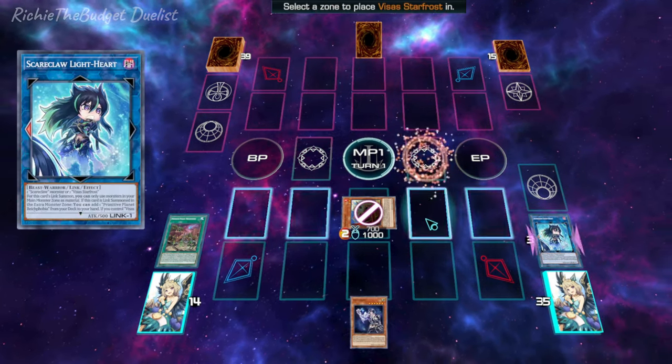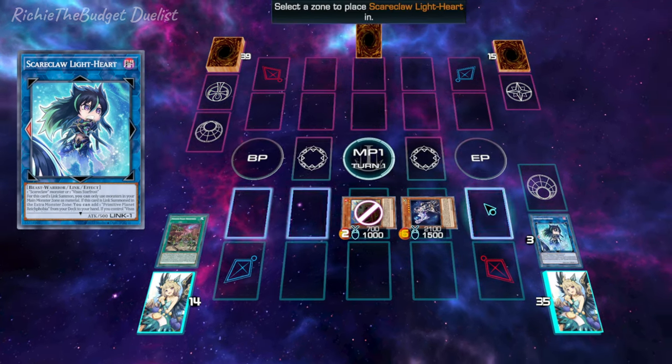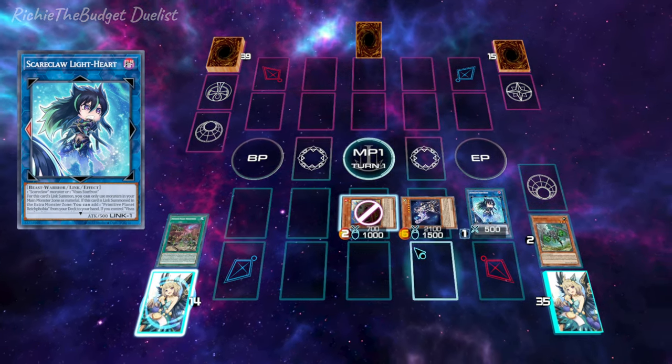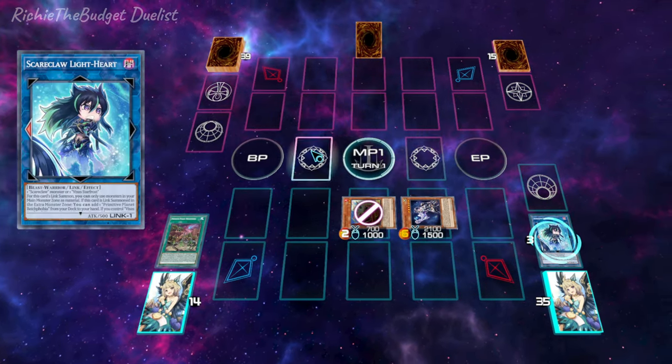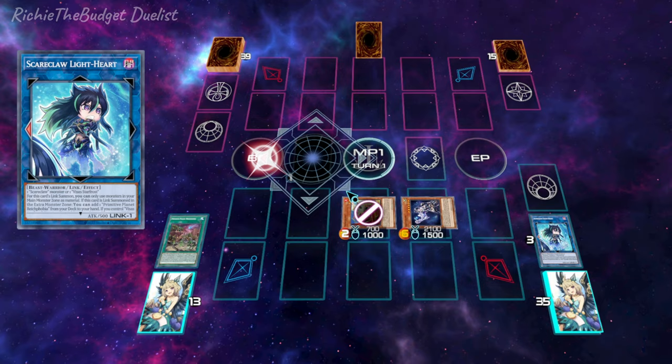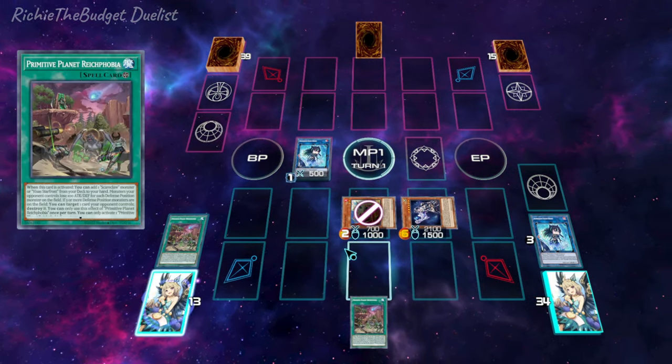Activate Star Frost's effect to pop the Light Heart and special summon itself. Then we're going to activate Light Heart's effect in the graveyard to special summon itself. Next, link off that Light Heart we just summoned from the grave into another Light Heart. Activate Light Heart's effect to add another field spell to your hand.